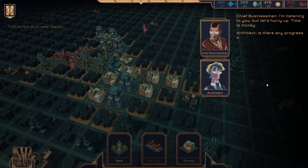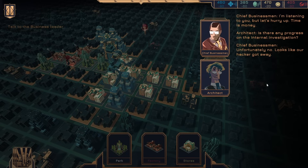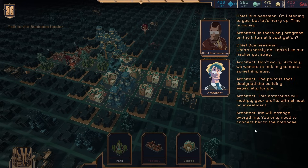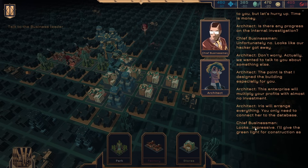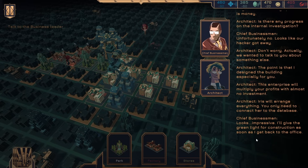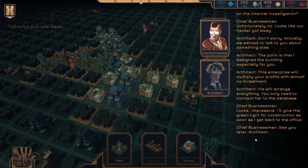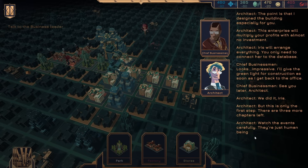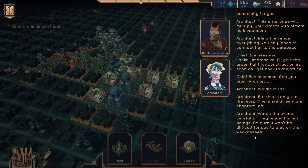Is there any progress in the internal investigation? Unfortunately, no — looks like our hacker got away. Don't worry. Actually, we wanted to talk to you about something else. The point is that I designed a building especially for you — the enterprise will multiply your profits with almost no investment. Iris will arrange everything — you just need to connect her to the database. Looks impressive. I'll give the green light for construction as soon as I get back to the office. See you later, architect. We did it, Iris — but this is only the first step. There are three more chapters left. Watch the events carefully. They're just human beings — I'm sure it won't be difficult for you to play their weaknesses. And then we'll finally create a city where everyone feels good.